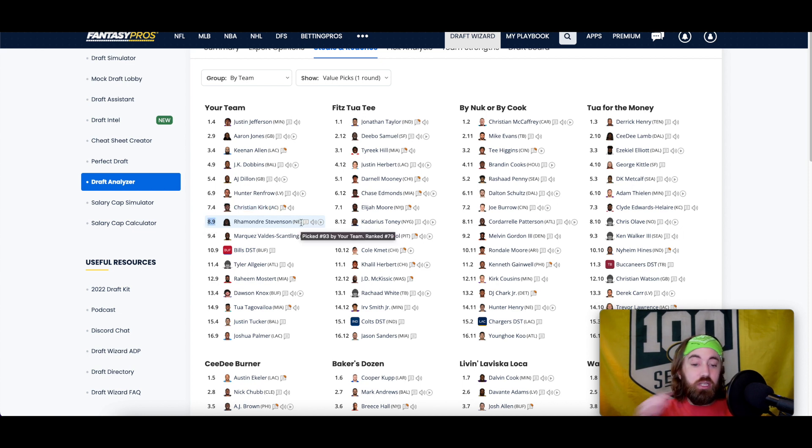I jumped ahead and took Rhamondre Stevenson to shore up running backs. He's more of a floor guy than a ceiling guy, but like a lot of running backs, one injury away from potentially being a stud. Followed that up with Marquez Valdes-Scantling. If you aren't familiar with my thoughts on Marquez — I think there's a lot of potential upside. There's a decent chance he's a Tyreek Hill-lite; maybe somewhat inconsistent week to week, but could have weeks with two touchdowns and over 100 yards.